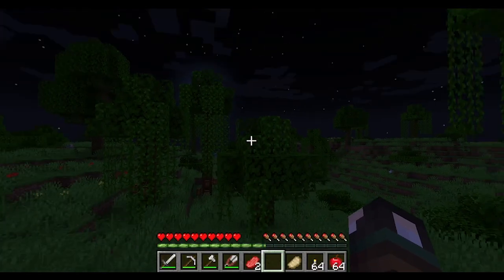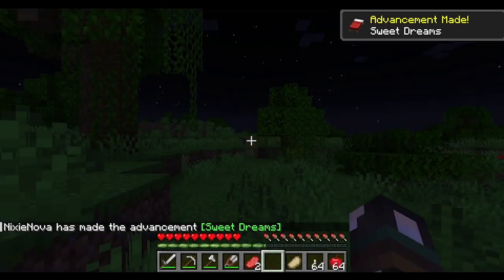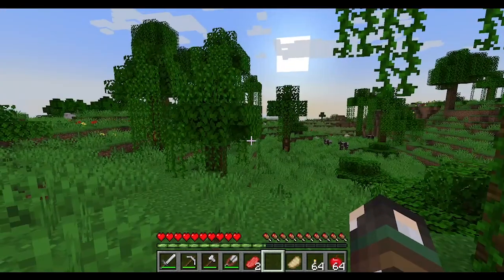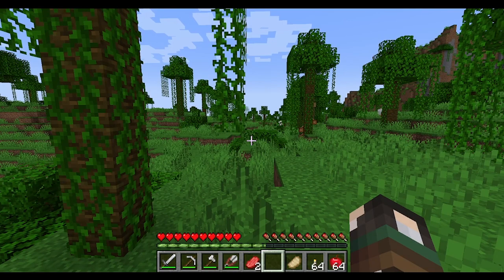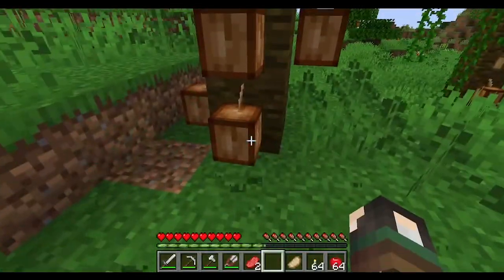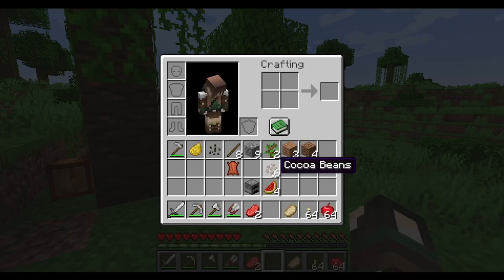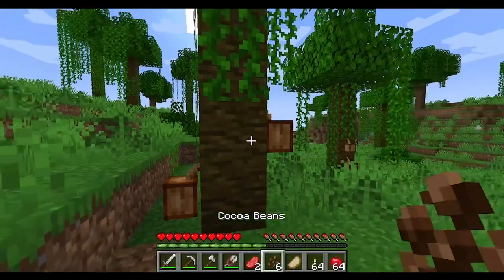When it gets dark, right-click a bed to sleep and skip to daytime — you'll get the 'Sweet Dreams' advancement. Skeletons and zombies burn in daytime sunlight. Those things hanging off jungle trees are cocoa beans. You can't make coffee, but you can make cookies, cake, and brown dye from them.